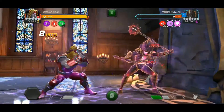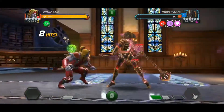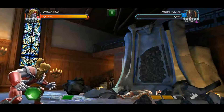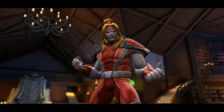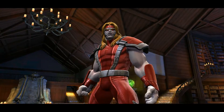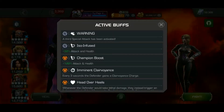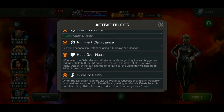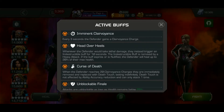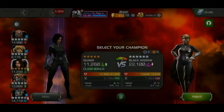The synergy I have is the Nick Fury and Quake synergy — that's for the evade charges. They come in pretty handy in the next fight, which is the most annoying fight: Black Widow Clairvoyant.